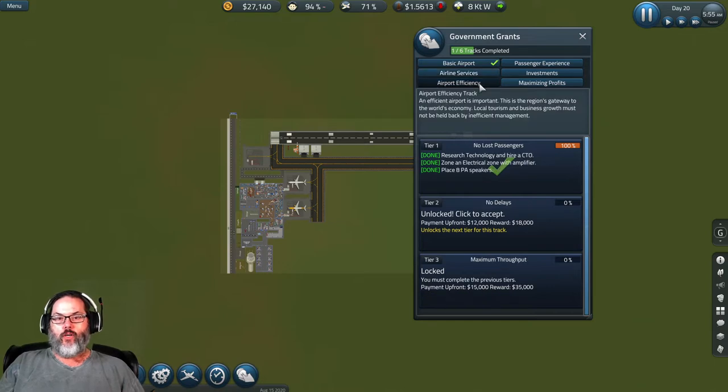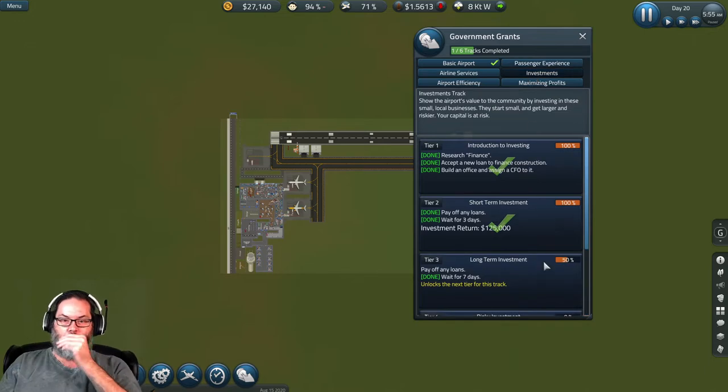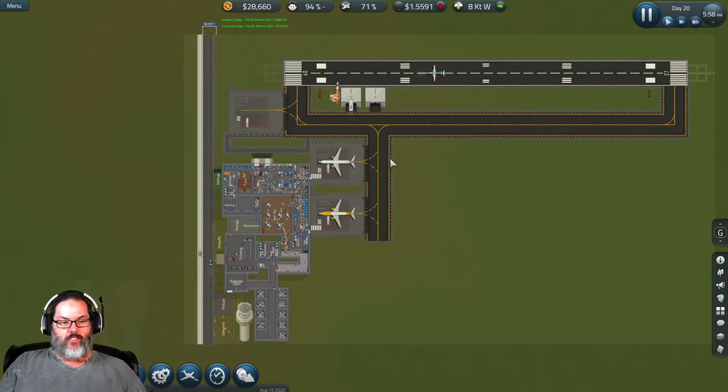Taking a quick look at our grants — yeah, we don't have two runways yet so we're not worried about that. Build five stores — I don't think we're there yet. We're waiting for... oh, pay off any loans. Okay, so let's go ahead and start it up real slow.